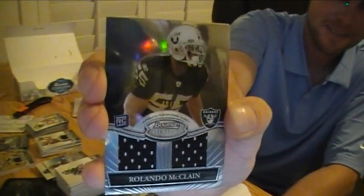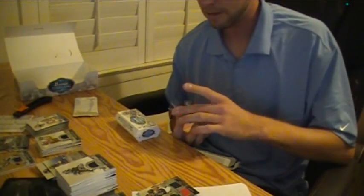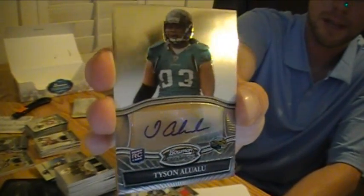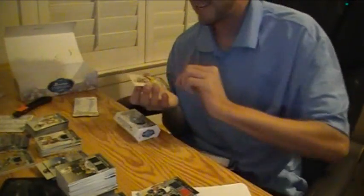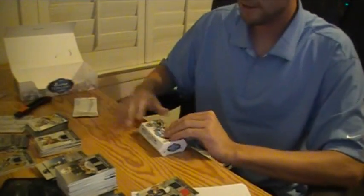Irving, look at that — dual jersey black refractor. That's pretty cool. I think that's our first like that. Autograph for the Jags of Tyson Aluwalu. Oh, I'll have to random that guy. Last card is Brian Bulaga, rookie, Packers.